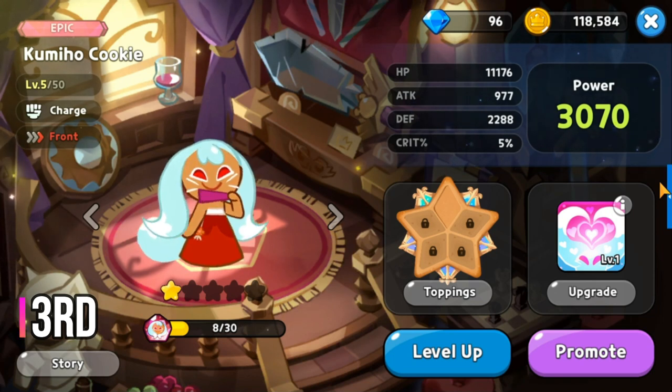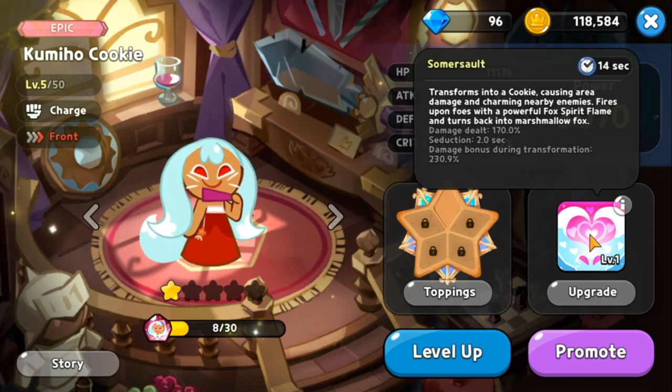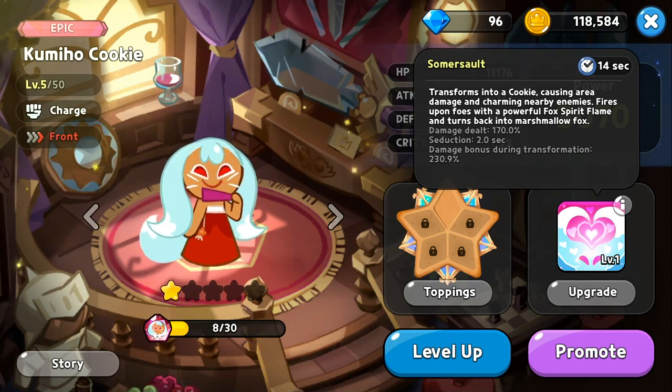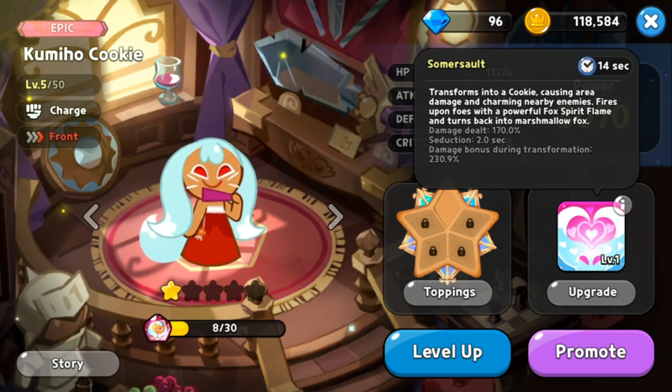At rank 3 for the front is Kumiho Cookie, recently featured in an event — an epic charge class. Her skill Somersault has a 14 second cooldown. She starts as a fox and transforms into a cookie causing area damage and charming nearby enemies, with a seduction bonus damage during transformation. Her utility through seduction and bonus damage earns her rank 3.